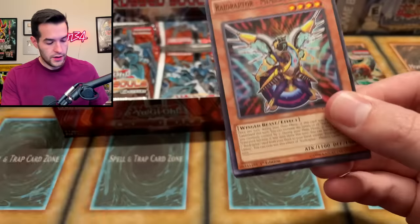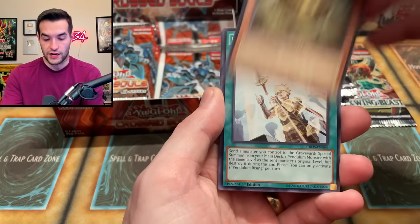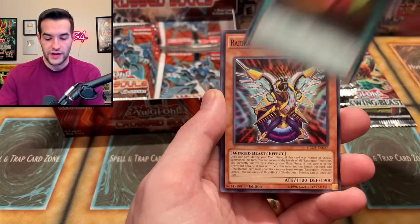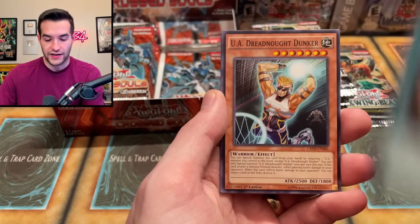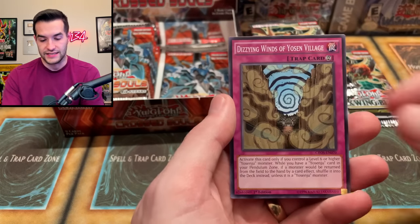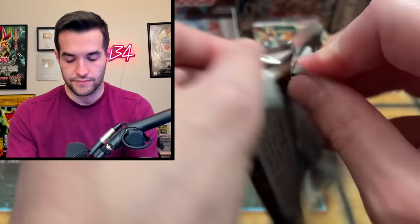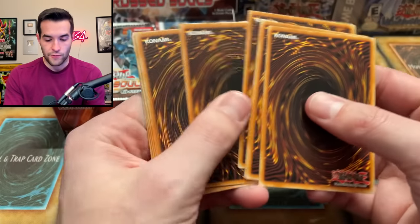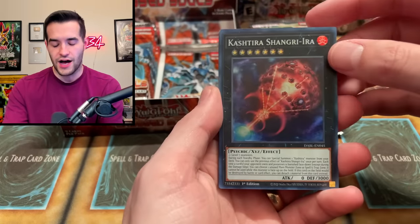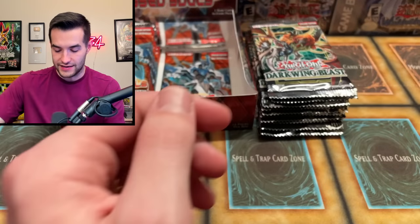We're almost halfway through though. One two three — don't forget to do three. We got the Codon Pendulum Rising, Recasting, Mimicry Lanius, Fright Fur Factory, Dreadnought Dunker, Melodious Rank Up Magic Revolution Force, and Dizzying Winds of the Yosin Village — like Naruto. One two three four — it's time to pull something. Blackwing — I messed up the pack trick. I did five by accident. That wasn't anything good anyway.